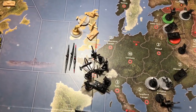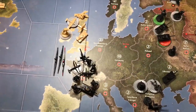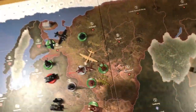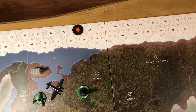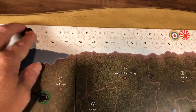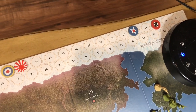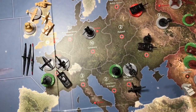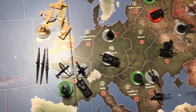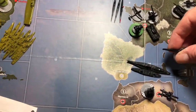That does it for the non-combat round. For the IPC update: Russia lost West Russia, Ukraine, and Belarusia this turn, dropping from 27 to 21 IPCs — a loss of 6. Germany went from 37 to 43 IPCs. With 4 IPCs carried over, Germany will have 47 total to spend next round. For placement of new units: 2 infantry and 3 tanks go to Germany, and 2 subs go down off the coast of Italy.